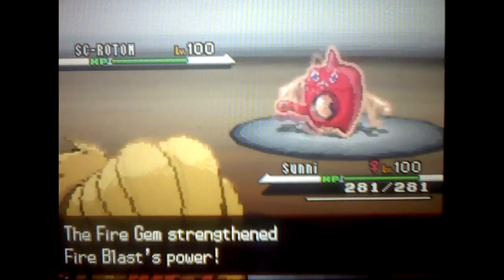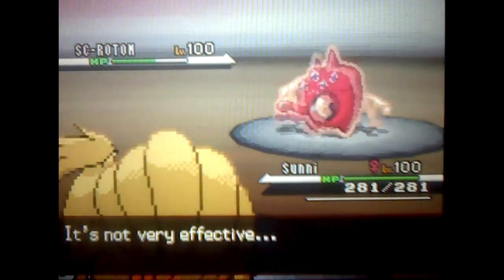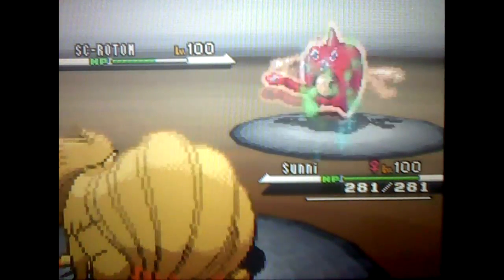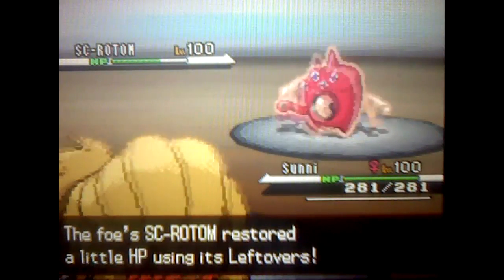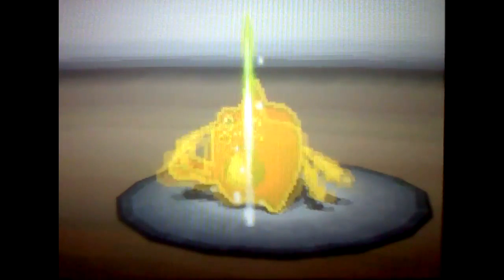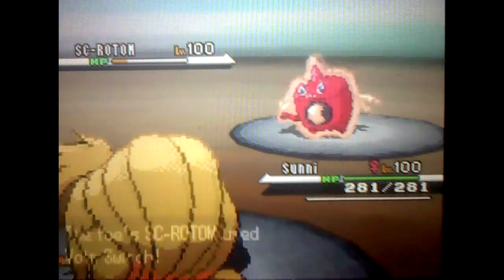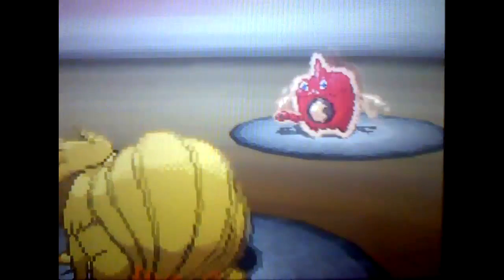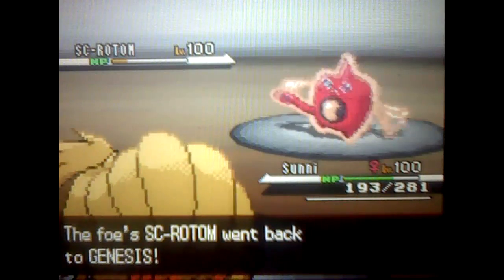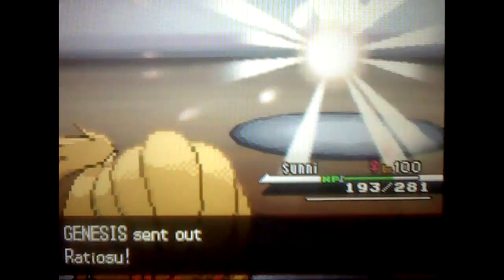I go for Fire Blast with the Fire Gem, but it doesn't do that much seeing as it's on a Water-type Rotom. Plus he has Leftovers. So I go ahead and use Solar Beam — he probably didn't think I had it, but Solar Beam is a good extra move since the sun is up, and it's only a one-turn move now. He hits me with Volt Switch but it doesn't really do anything to Sunny.